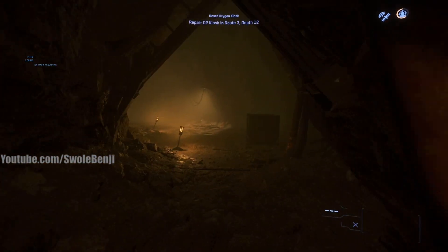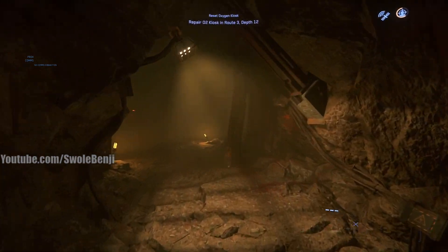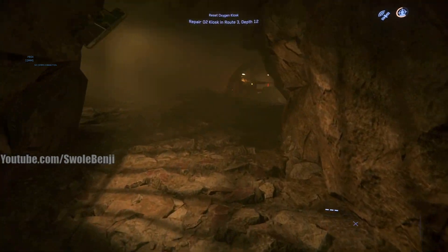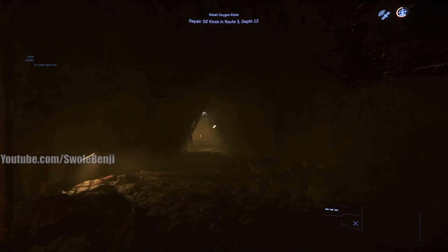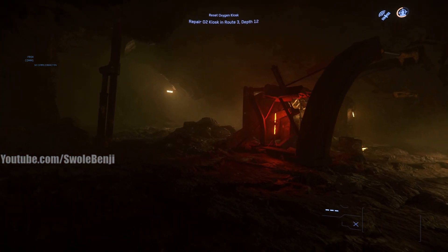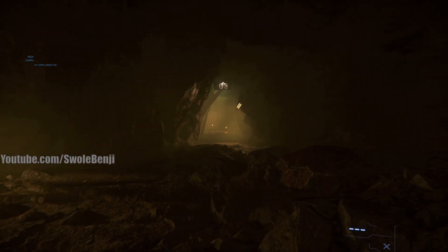I'm now going to route and map the entire area — every single cave, every single route — and then present it to you. There's depth 2, and then you just run around that room until you find depth 3, which is right there immediately. So there's no reason to go anywhere else. If you're trying to get to depth 12 in Route 3, just follow the sign and you're good to go.